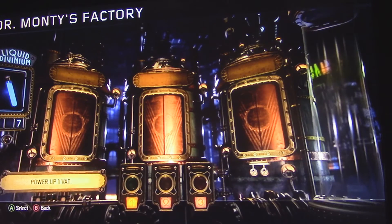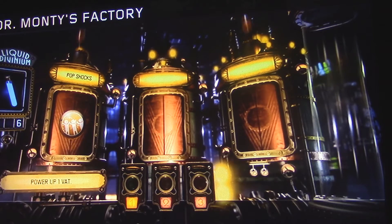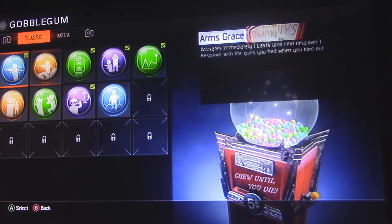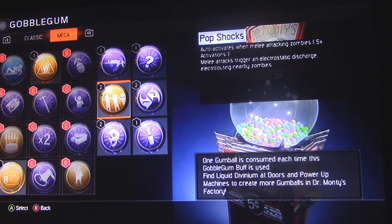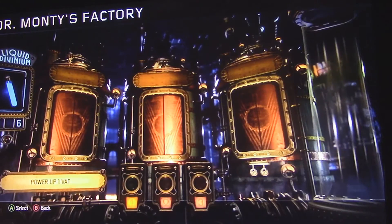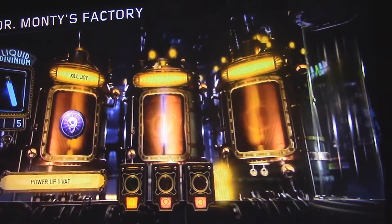Let's open up another one — Pop Shocks. Let's go see what that one does. Hopefully that one's good. Pop Shocks: melee attacks trigger an elastic discharge, electrocuting nearby zombies. Hopefully that'll be pretty useful in future zombie videos. We got Killjoy again from that one.